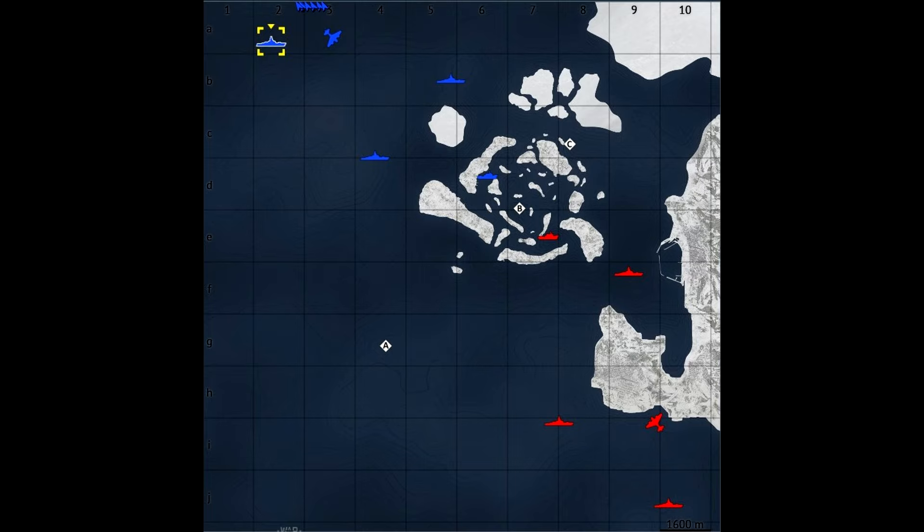In general on this map you want to try to control B and C, as they are closer together. A is usually a wildcard — there have been some games where I've never seen A cap even taken by either team just because everyone is so focused on B and C, and A is way out of the way in most cases.